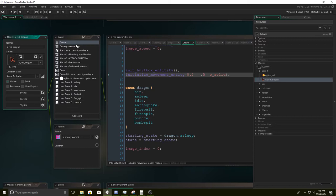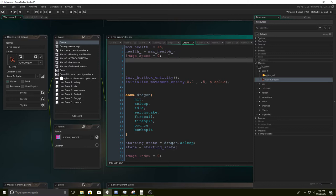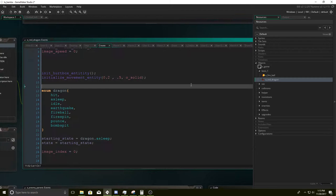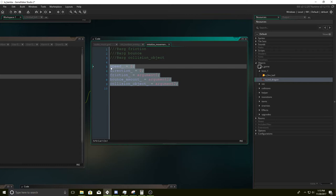So that's the parent. Now let's go over the create event. We know what initialize hurtbox entity does — it just makes it so if this variable is ever true, it will not get hit by hurtboxes. Then we have initialize movement entity. This is going to start setting the speed of variables. Friction, argument zero; balance amount, argument one; collision objects, argument two.